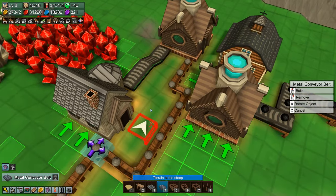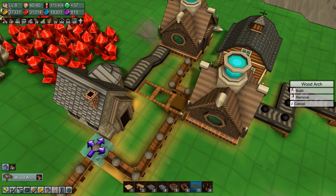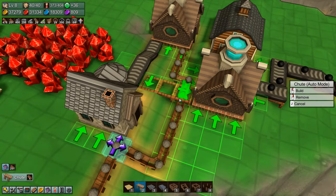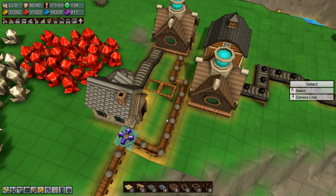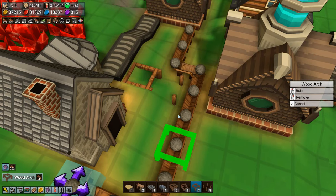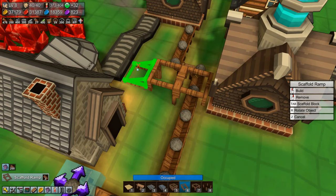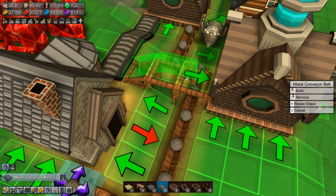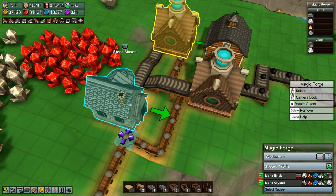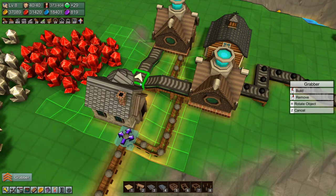We need a conveyor belt going over there, and then we need a splitter. We also need a grabber — and actually we need a splitter as well, so this won't work here. It will work over here though — like that, like that, and like that. And a splitter there. Then we need some power or fuel for this, which we'll get by coming up a bit.